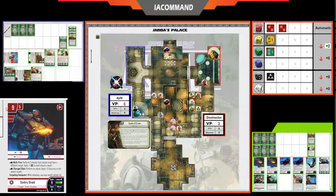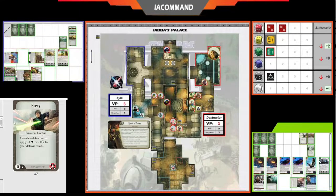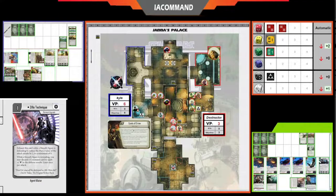Destructor uses Bib Fortuna's Illicit Arms, discarding Celebration. Kyle plays Parry — since the sentry is a guardian it can play Parry, adding an evade that stops the one surge adding two damage, bringing total damage down to six. Exhausting Zillow stops the Pierce 2 from Beskar Spear. By stopping it from being a one-shot kill, Kyle forces Mando to waste his second attack finishing off this focused sentry instead of dumping damage into another figure. Keeping it alive even though it won't survive this activation is really good.